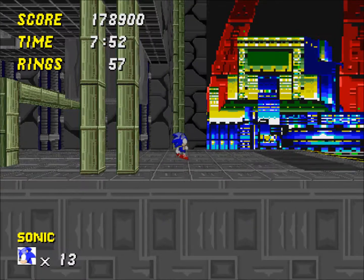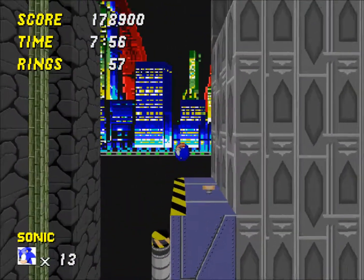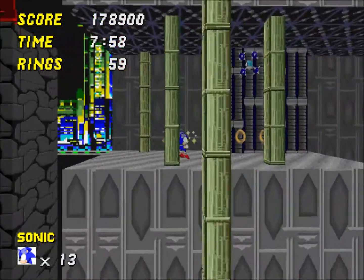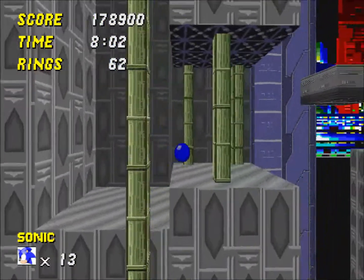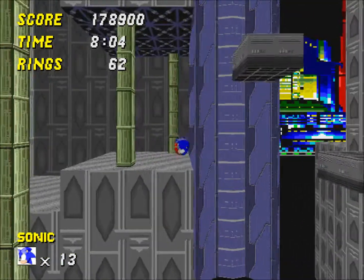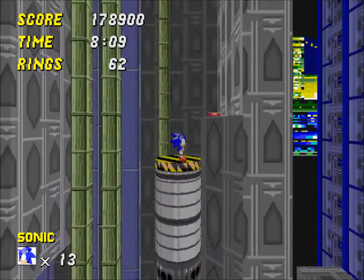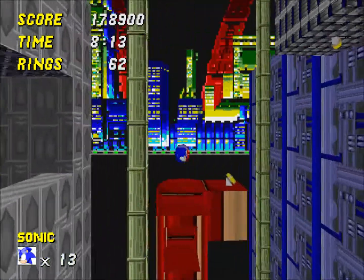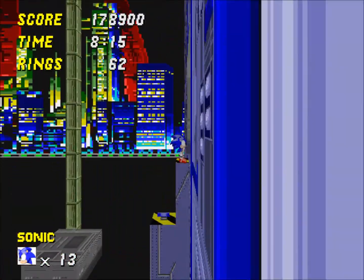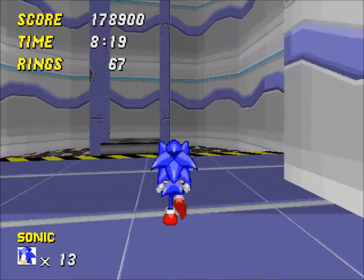Now this conveyor there will throw me onto the route that I don't want to take, so I jump over it and go up here. The route I don't want to take has a conveyor belt with pistons that come down and crush you, and they're kind of a pain in the ass to dodge, so I don't go that way. So I will do just fine. And up we go again. Pass the conveyor here as we go on in. And back to 3D for this lift.